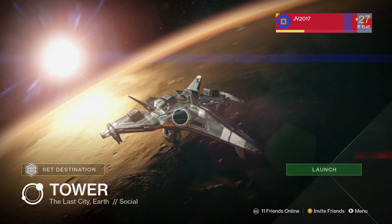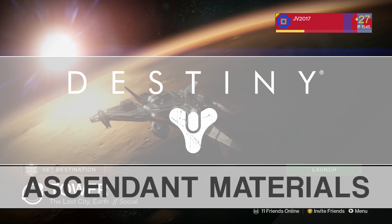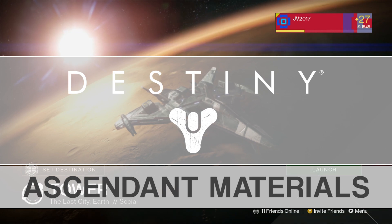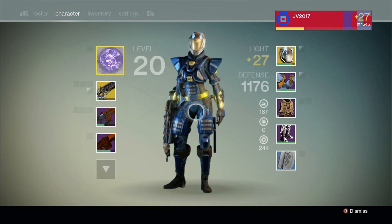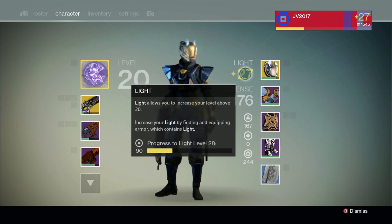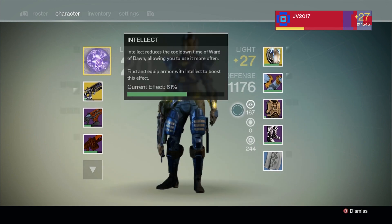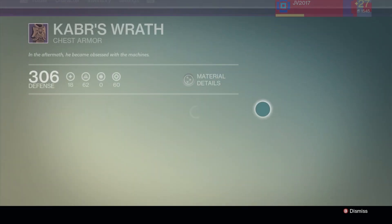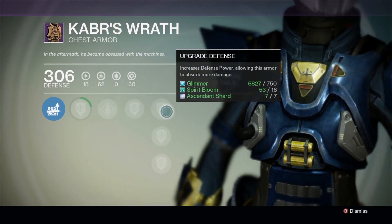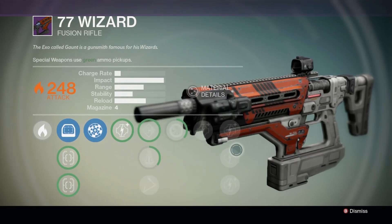What's up guys, JV2017 here with today's Destiny Tips and Tricks video. We're looking at the most consistent, reliable, and efficient ways to get Ascendant Materials, because a lot of us, including myself, are getting into the upper 20s on light level, and the only thing to get us beyond level 27 or 28 is to find more exotics and raid legendaries and upgrade them with Ascendant Materials. We need a lot of Ascendant Shards for armor and Ascendant Energy for weapons. So let's get to it.